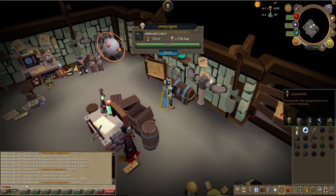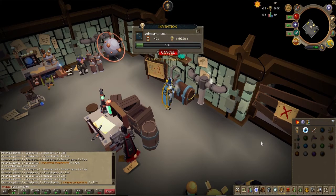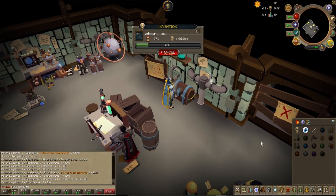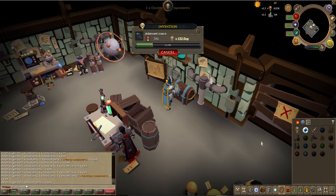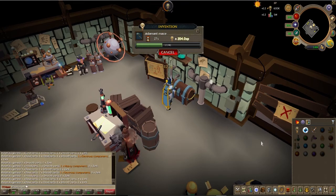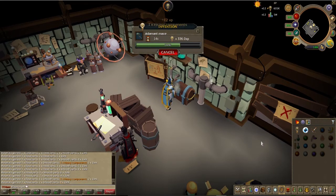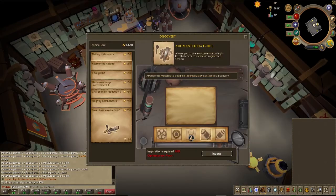I'm getting close to wrapping up all of this disassembling. I bought some adamant items — I was going to do rune but it's kind of expensive, and I figured they would give me enough components. They gave me a pretty good amount of sharp components. What I'm not sure about is how many I really need to try to get the Honed perk. I know there are a couple other perks that they can give, so I'll try as many as I can, and if I don't get it, oh well — it's not that big of a deal. But if I do get it, that would be really nice because it could speed up the process of leveling up this axe.